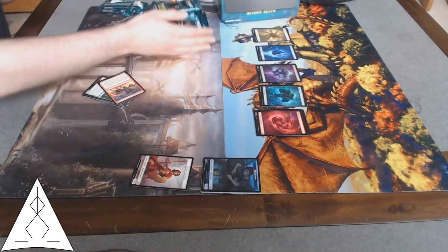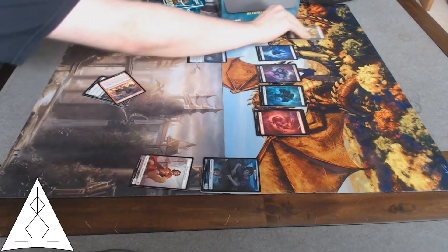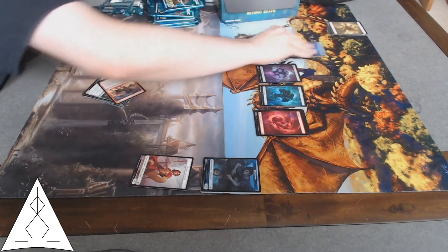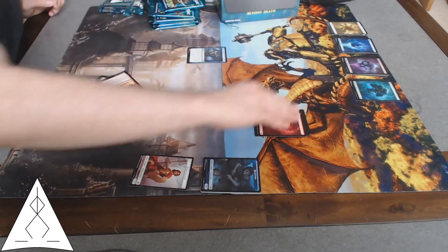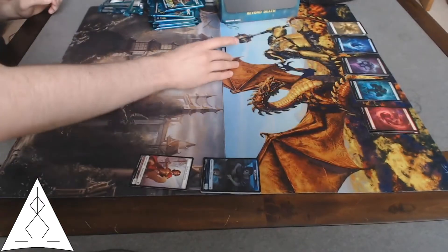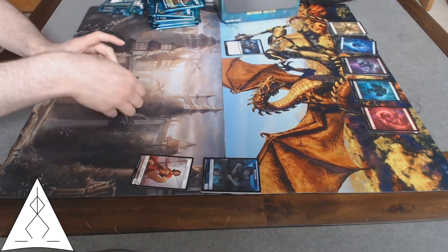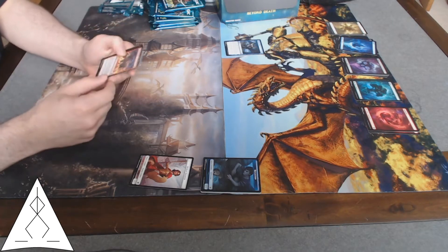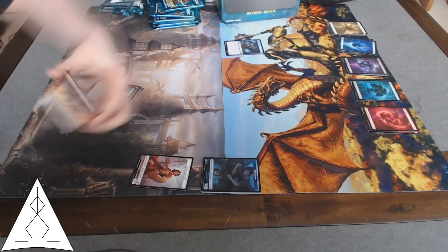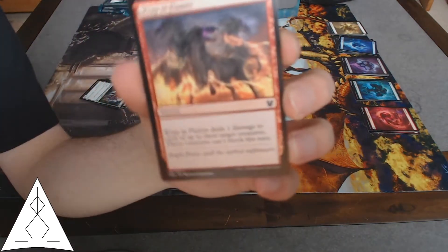That's definitely going to be very useful. Let me at least try to sort this by color and cost. Wrapping Flames — a block denier and a small bit of damage for those little guys.